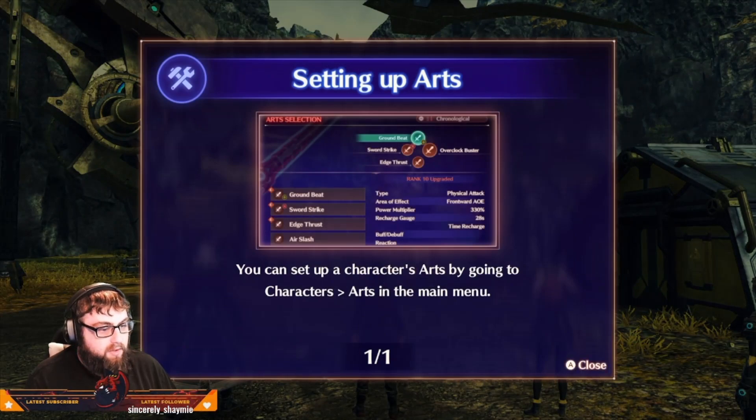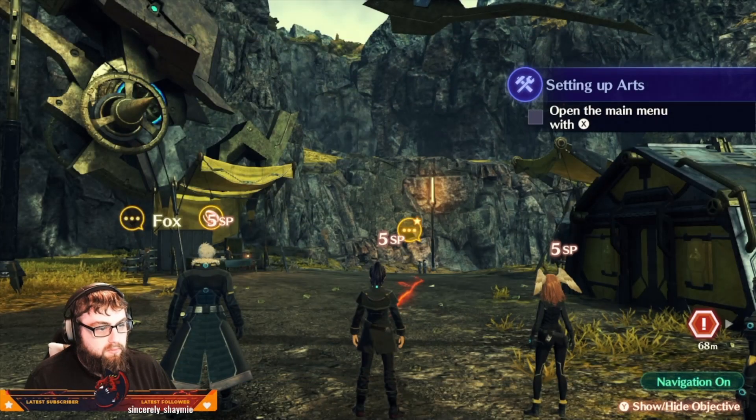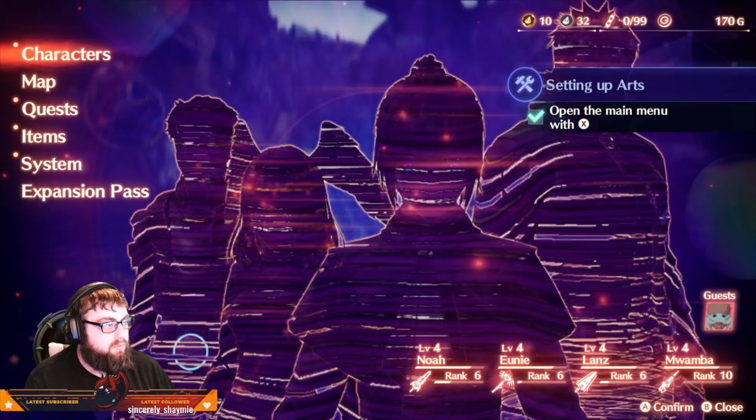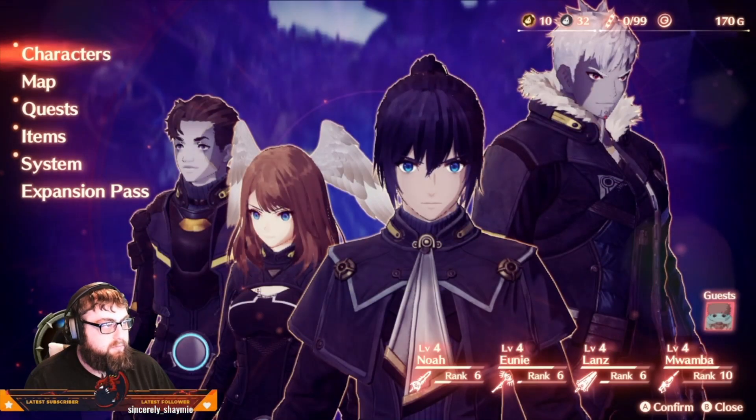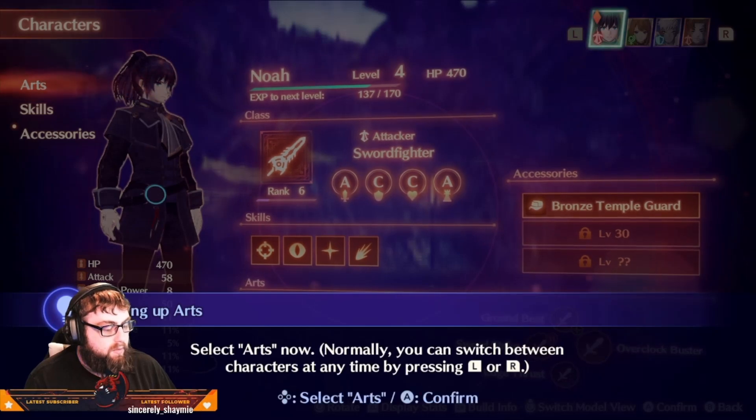You can set up characters' arts by going to Characters > Arts in the main menu. Open the main menu. Arts can be customized for each character. Select Arts now.